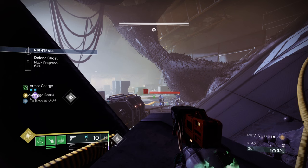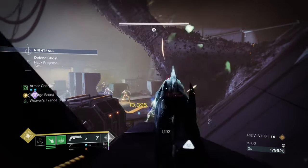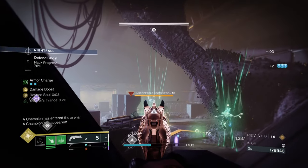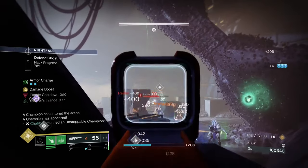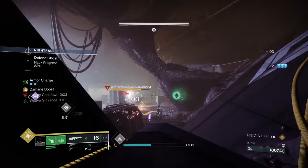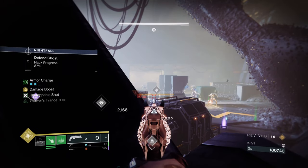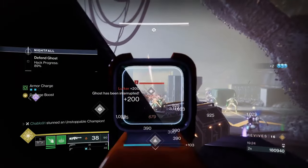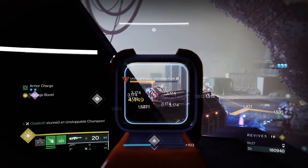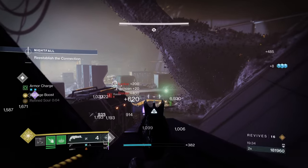Don't use Indebted Kindness in the cheese spot - it will actually hurt you and knock you out of position. You can only move your camera aim, not your character at all. If you move your character the ads will find you. Also, it's RNG which door the Unstoppables spawn from - there are three or four doors. You want the top door but don't rely on it.